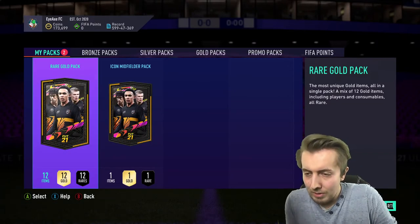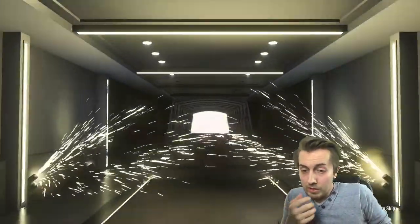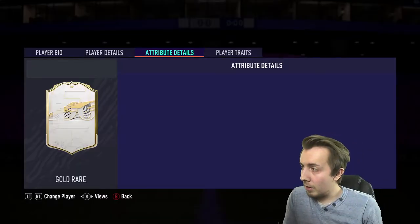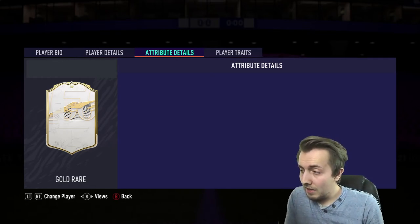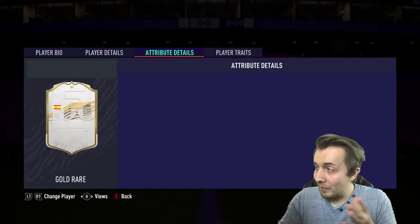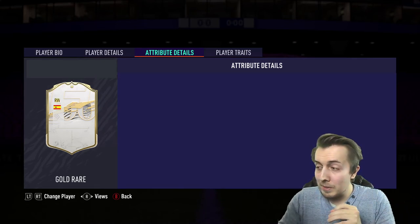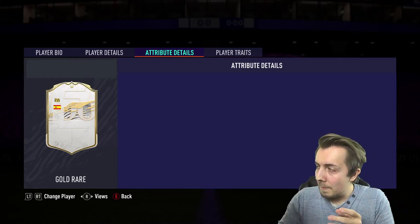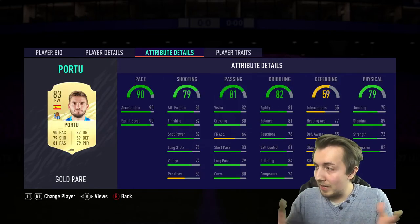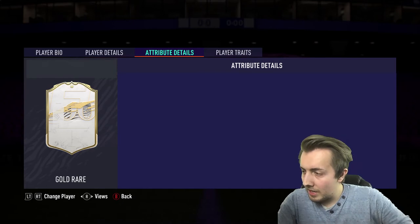I want to test my icon cover-up reveal system. We'll open this icon pack and do a layered reveal — first layer shows nationality, second layer shows position, and the third takes it off completely. Hopefully we'll see Brazil CAM and it'll be moments Ronaldinho or Pelé — something like that. The system works quite well — I'm actually quite pleased with how that works.